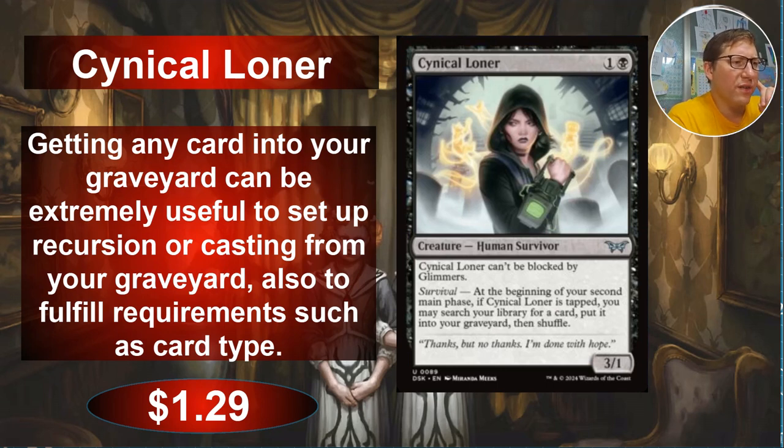Cynical Loner — 1 and a black for a 3/1 human survivor. It can't be blocked by glimmers. At the beginning of your second main phase, if Cynical Loner is tapped, you may search your library for a card and put it into your graveyard — any card you want, straight to your graveyard, just for her being tapped. However she gets tapped: if she attacks, if you equip her with something, if you put an enchantment on her that lets her tap for an effect, or if she's crewing a vehicle — she's great as a pilot, actually. Tap her down and she's a 3/1, so she can crew a lot of things.